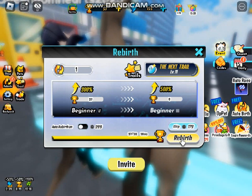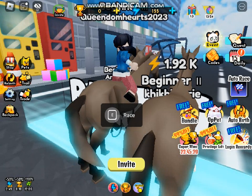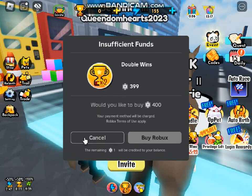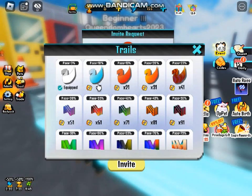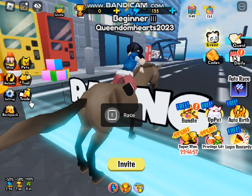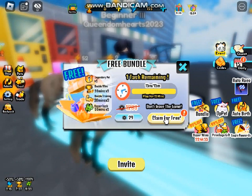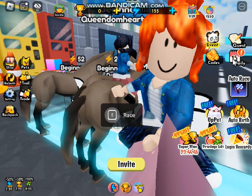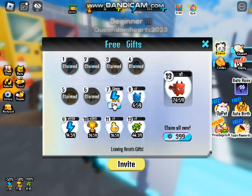Let's go ahead and start the rebirth as Beginner 3. So nothing just happened — usually it pops up some sort of thing. So that's technically to double up. We have nothing right now so far. I don't know what that is about. We completed whatever this is, and this one gives us energy, so let's go ahead and get it.